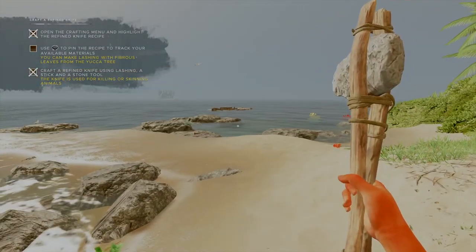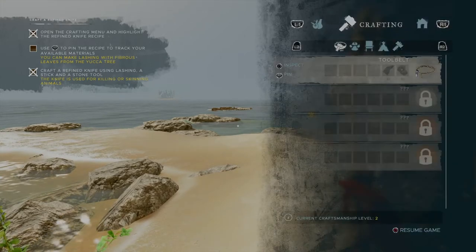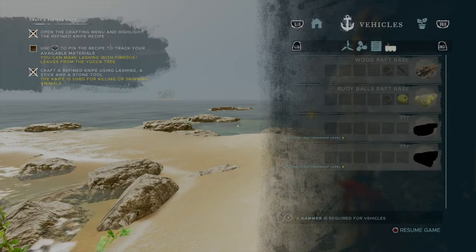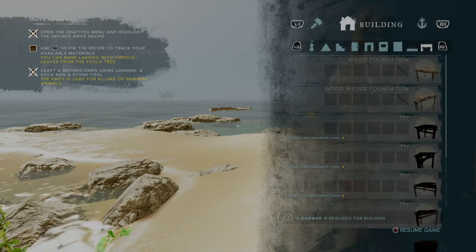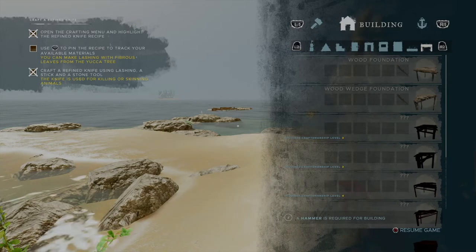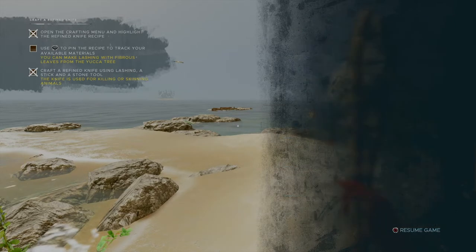Let's take a look at that quick because I have a real interest in that building section. Let me check here because I haven't even seen the new stuff. It looks like a wood foundation here — that's normal. These ones need higher levels in craftsmanship.